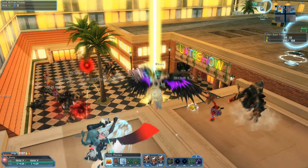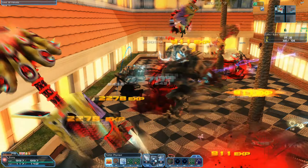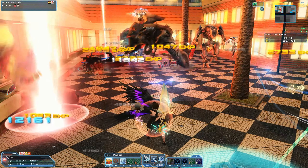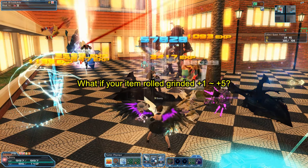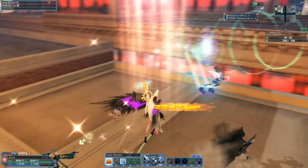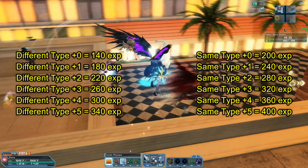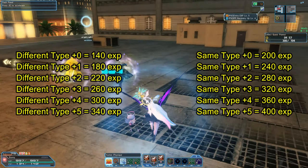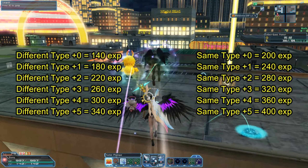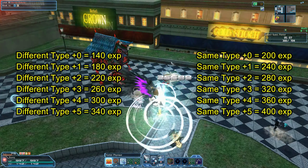After all this it gets more complicated — we have to go back to the beginning. A different-type item gives you 140 XP and a same-type item gives you 200 XP, but what if the item rolled as a grinded plus 1, plus 2, plus 3, plus 4, or plus 5? Each plus 1 grinded on a weapon gives you 40 more XP. So a different-type item at plus 1 gives 180 XP, at plus 2 it gives 220 XP — meaning at plus 2, a different-type item becomes better than a same-type item at plus 0.